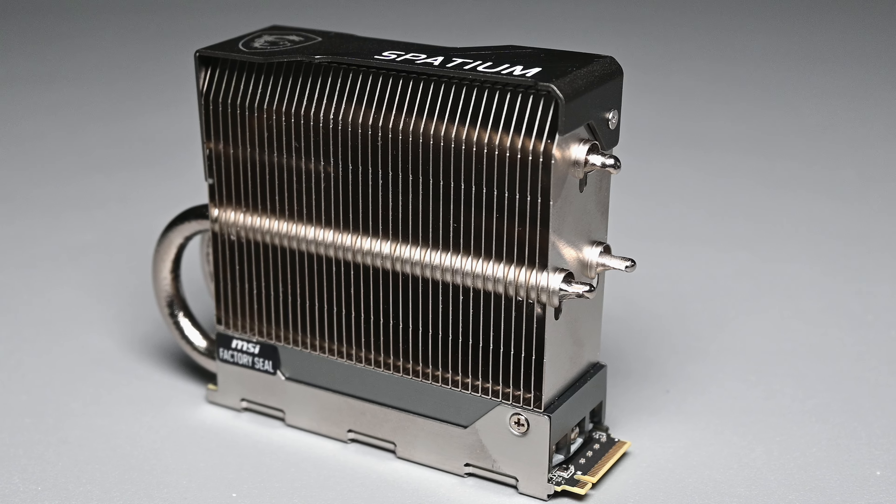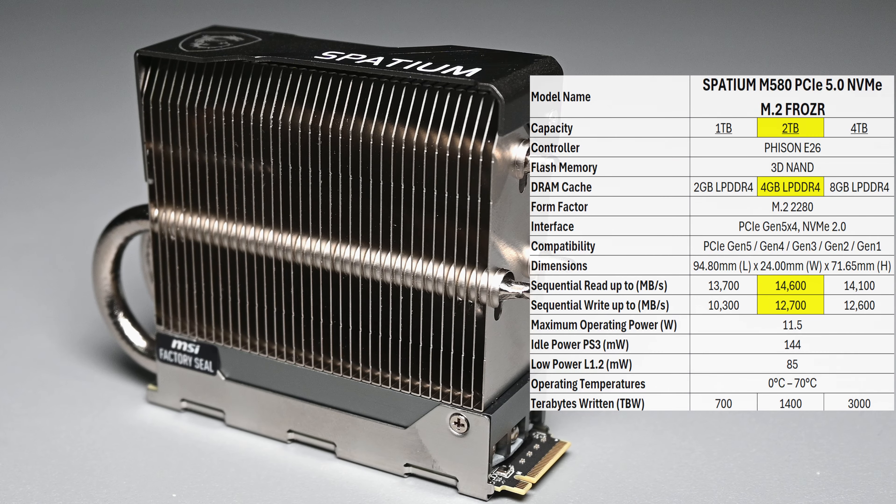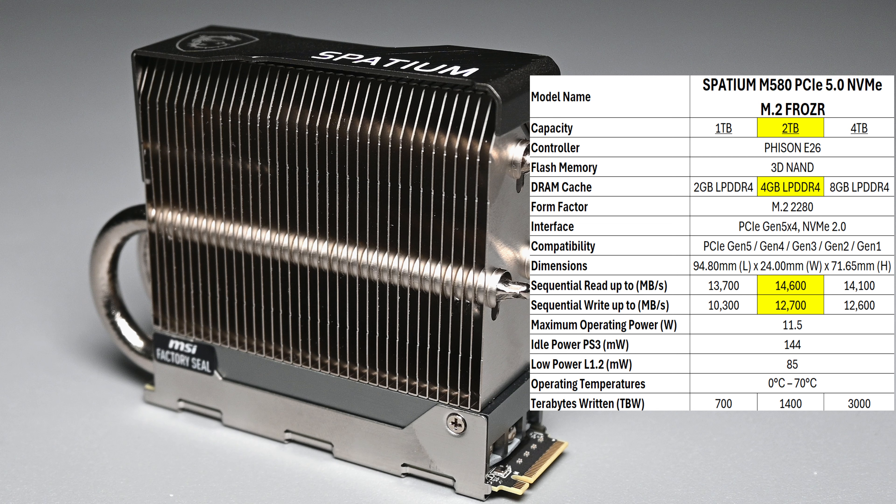The version of the M580 I have here is the 2TB model, which is rated for sequential read speeds of up to 14,600MB per second and write speeds of up to 12,700MB per second. Those speeds are no joke, and this is a nice step up from their previous Gen M570 because of Micron's 232-layer NAND flash, which is rated to run at 2400 megatransfers per second. Hence, you see the reason why this SSD needs this large heatsink to keep it cool. Along with that, the 2TB version of this drive has 4GB of LPDDR4 onboard to act as its DRAM cache.